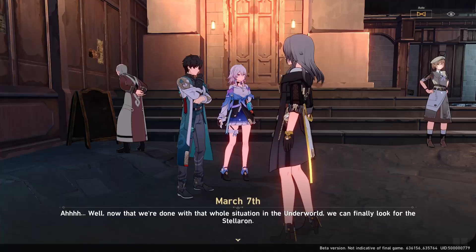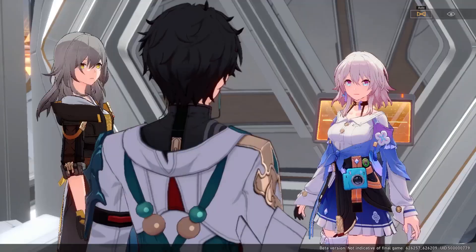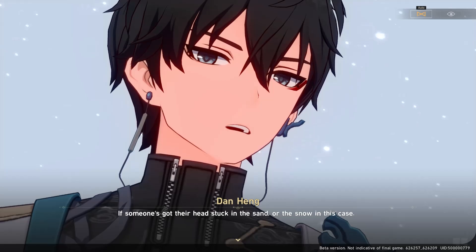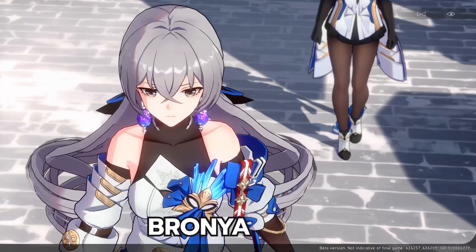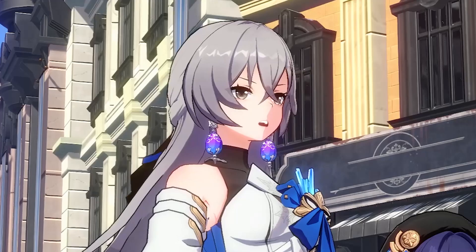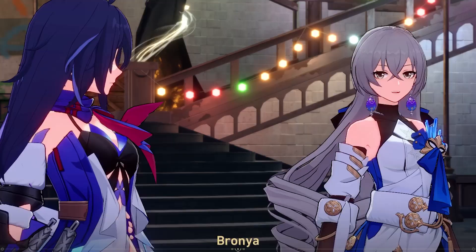Some noteworthy characters: March 7th — some might call her comic relief, reminiscent of Amber but better, and definitely waifu material. The antics she comes up with are always entertaining, especially paired with Danheng, who has a talent for snarky remarks that deal acute emotional damage. Himeko goes through quite a bit of character development throughout the story, which was an endearing experience. And then there's Seele — Miss 'always about to throw hands' — as she develops a close relationship with Bronya over the course of the story. You should see it for yourself.